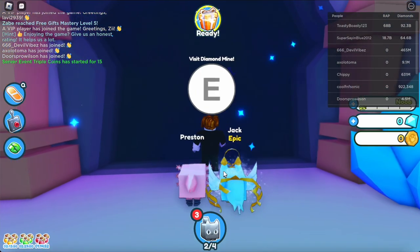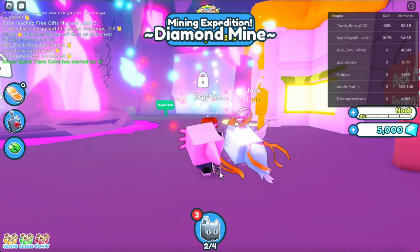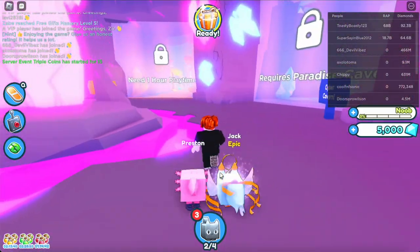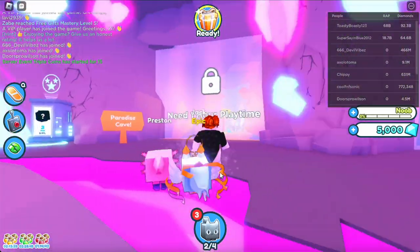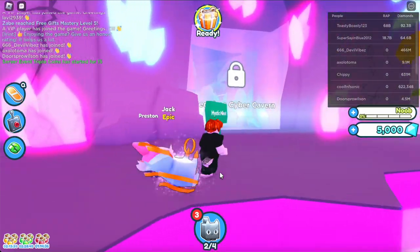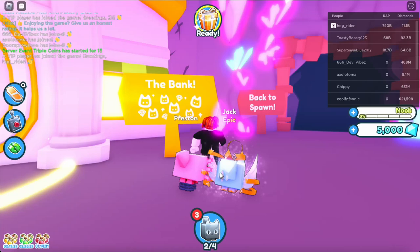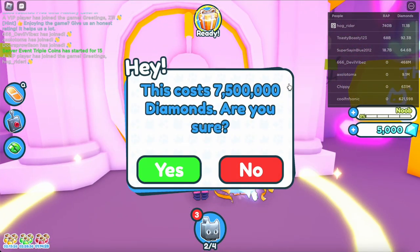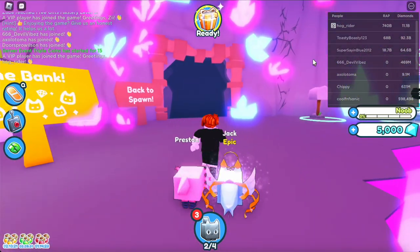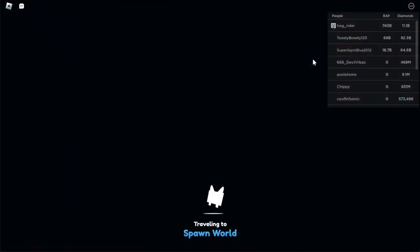Now we enter the diamond mine so that we can get our first two for free. The dummy expedition requires completing 5k diamonds. There are different requirements in different sectors — one needs one hour of play time, requires paradise cave, requires cyber cavern. Right here is the bank — we're gonna go to the bank, we can get 7.5 million. All right, let's exit and go back to spawn.